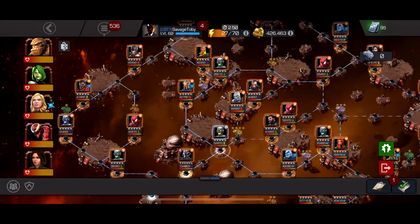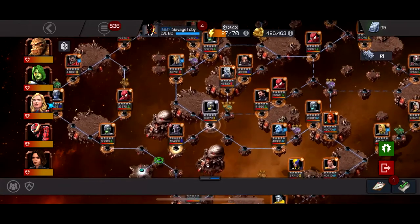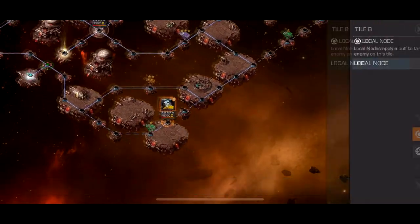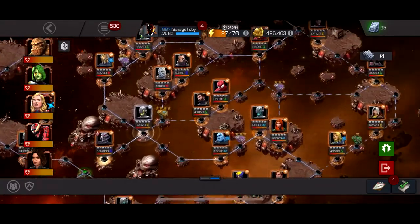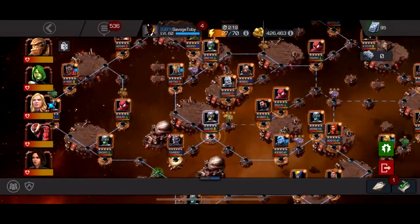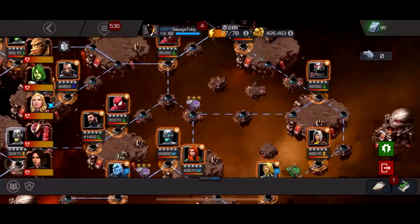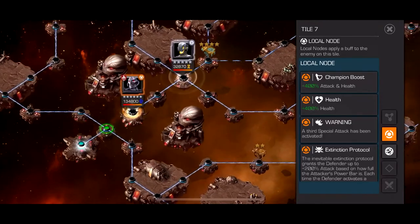Now we move on to quest number 2. This quest probably has the hardest fights leading up to the boss, but it has the easiest boss. The global node is Pilfer, which is kind of annoying — so characters like Corvus might get their charges screwed. These two fights on the outside have Degen and Starburst, so they're just annoying to get through. And then these four fights all have Aspect of War, so Korg could be a really big problem.